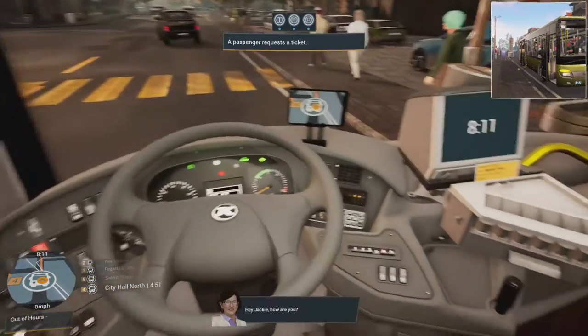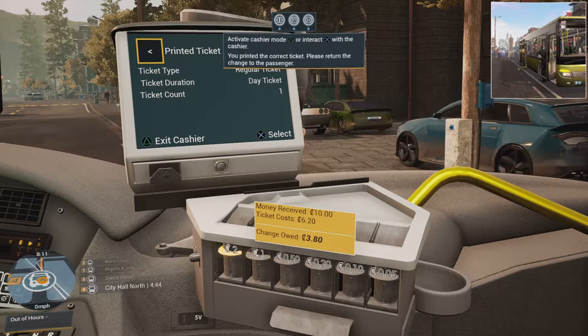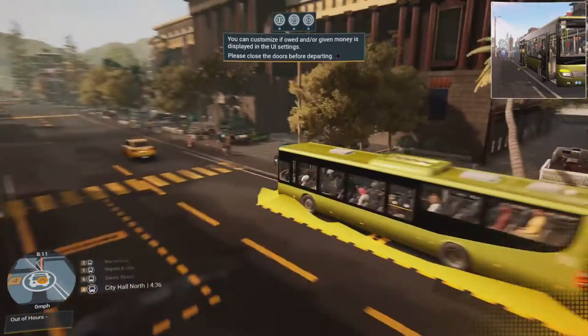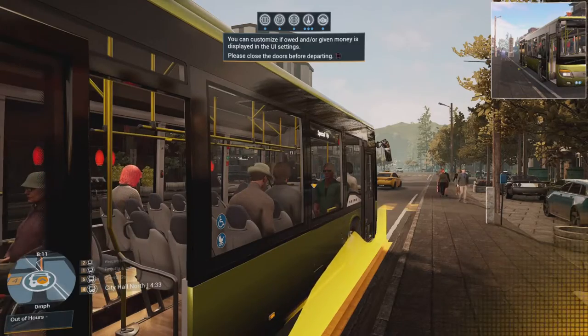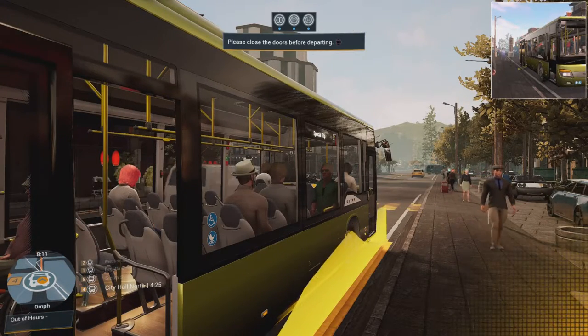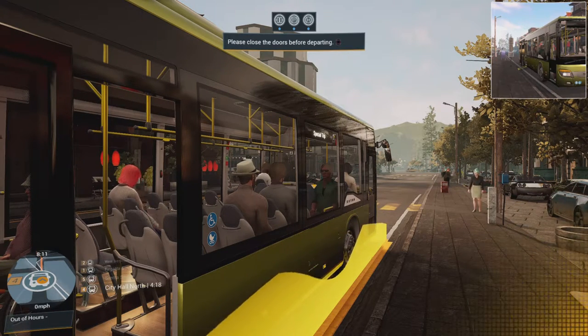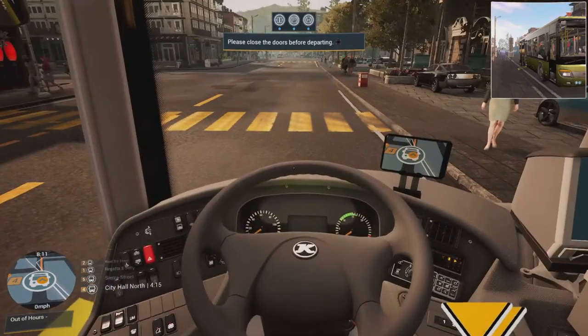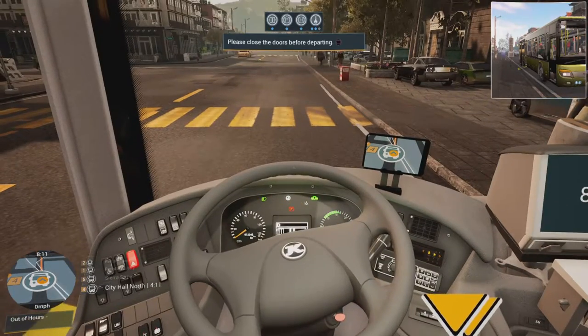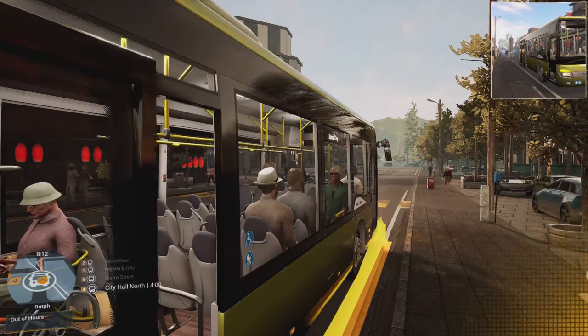A passenger wants to buy a ticket — and hey, Mira knows Jackie on the bus. Let's go. Let's just shut these doors — oh gosh, what happened to my wheel? The back door isn't closing. I'm trying to close the doors but it's not letting me. The ignition turned off — why did that happen? Okay, sorry about that guys — the ignition went off. There we go.